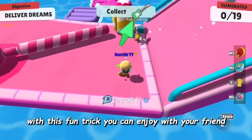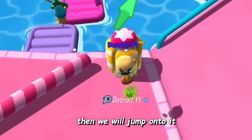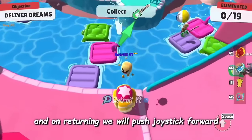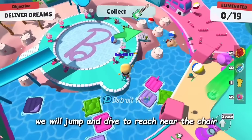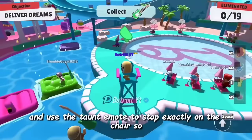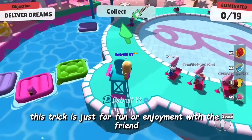With this fun trick you can enjoy with your friend. We will jump near the trampoline and it will push us back, then we jump onto it. We will dive up and on returning push the joystick forward, then jump and dive to reach near the chair and use the taunt emote to stop exactly on the chair. This trick is just for fun or enjoyment with friends.